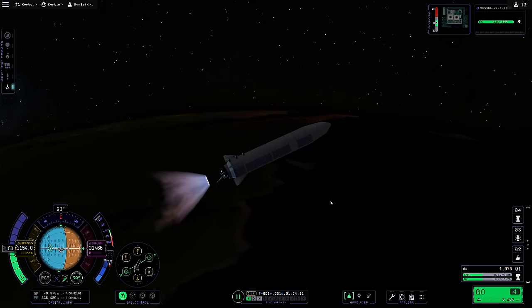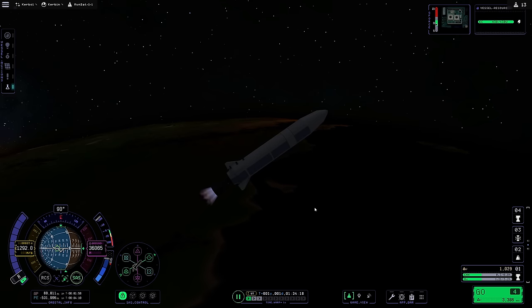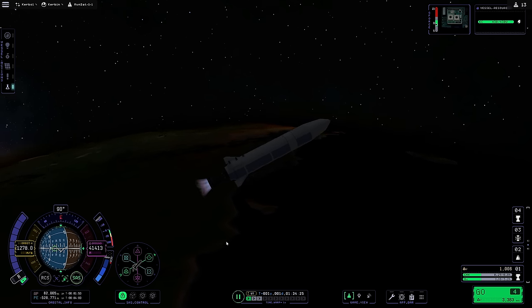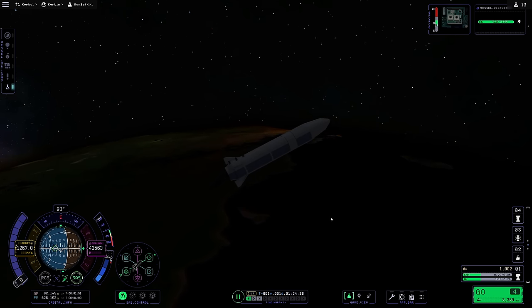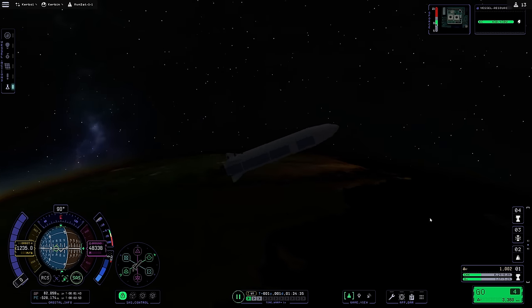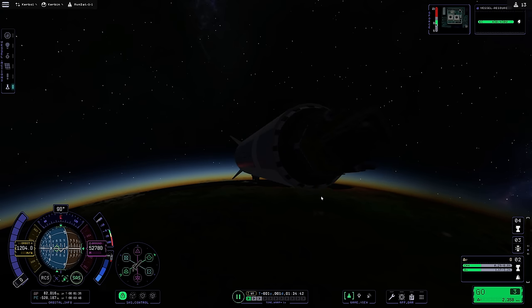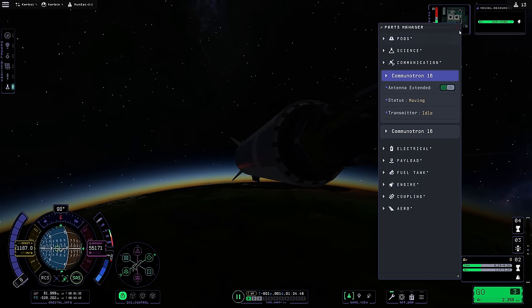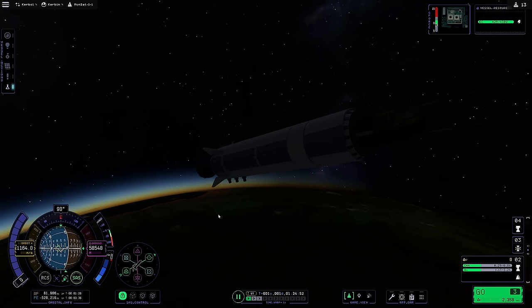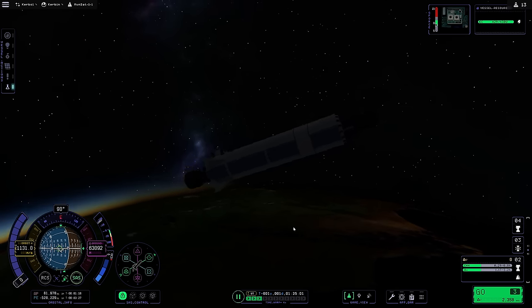We're targeting about 80 kilometers on the apoapsis, then we'll kill the engine and coast. We jettison the fairing around 50 kilometers since we're well out of the thickest atmosphere and deploy the antennas. Now we have good communications and we're officially in space, coasting up toward our apoapsis with about 30 seconds remaining. We start a gentle burn to circularize rather than pushing the apoapsis too much higher.